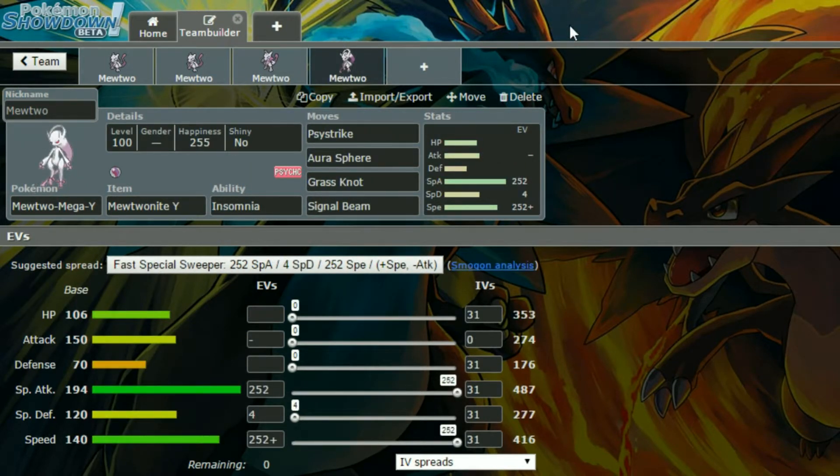And then finally we have Mewtwo Y, which has Insomnia — obviously can't be put to sleep. Then we have Psystrike, Aura Sphere, Grass Knot and Signal Beam. Psystrike, as I explained earlier, is a really good move. Aura Sphere can hit Dark types. Grass Knot can hit pretty much anything else that you want to hit, and Signal Beam can hit other Psychic types, for example. And then we have Max Special Attack, Max Speed with a Timid Nature — so more Speed, less Attack — and then 4 in Special Defence.